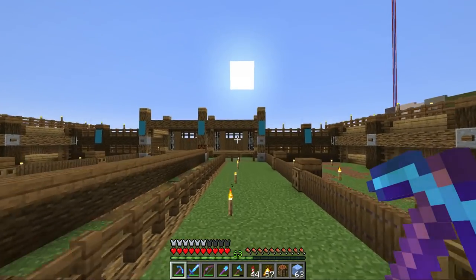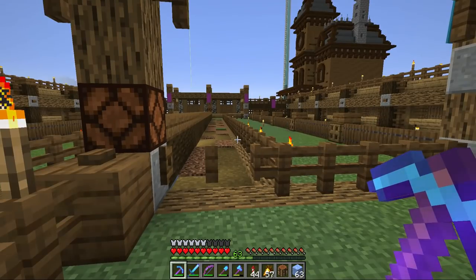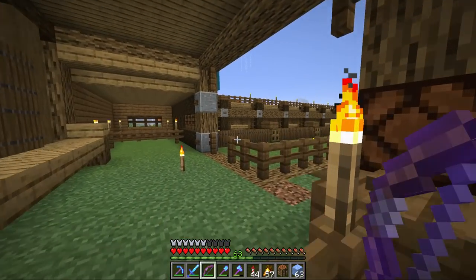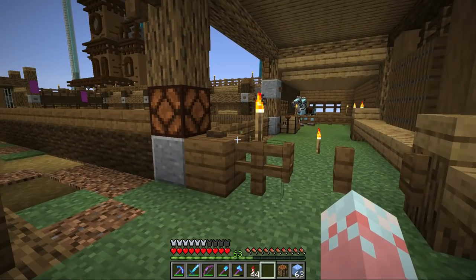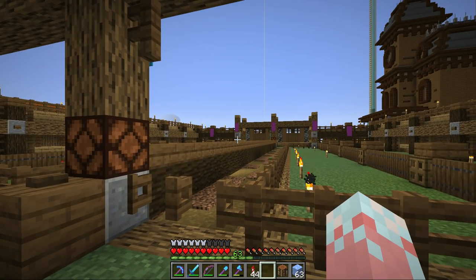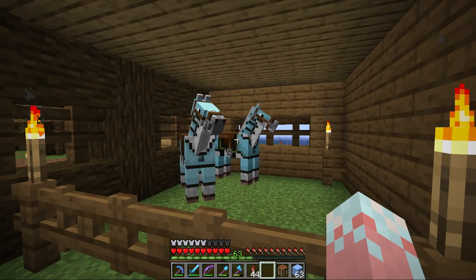A lot of you seem to love the mini game, which I'm so so happy about, and you gave me some ideas as well. One thing that isn't possible unfortunately is using a sword, so I need to come up with something different. I don't really want to use a bow, but quite a lot of you suggested tridents, which I think is an amazing idea. I'm leaning towards putting tridents in the game because with the loyalty enchantment they come straight back to you.